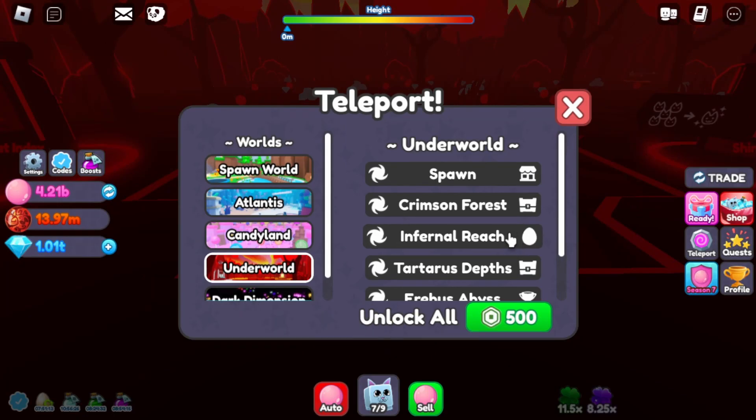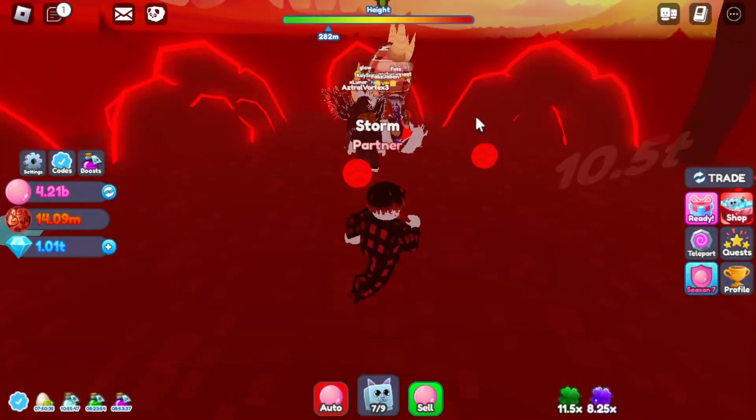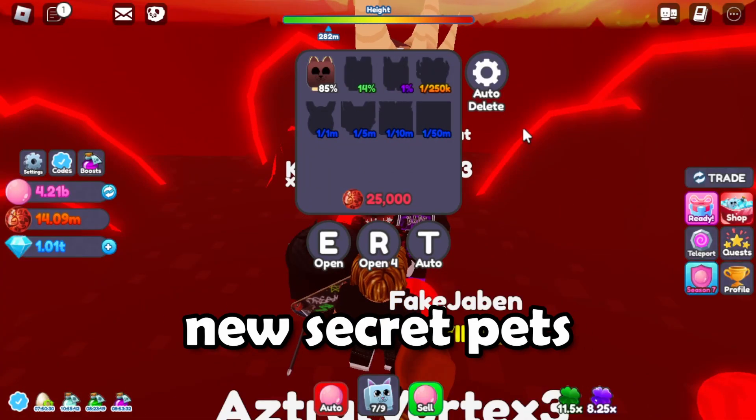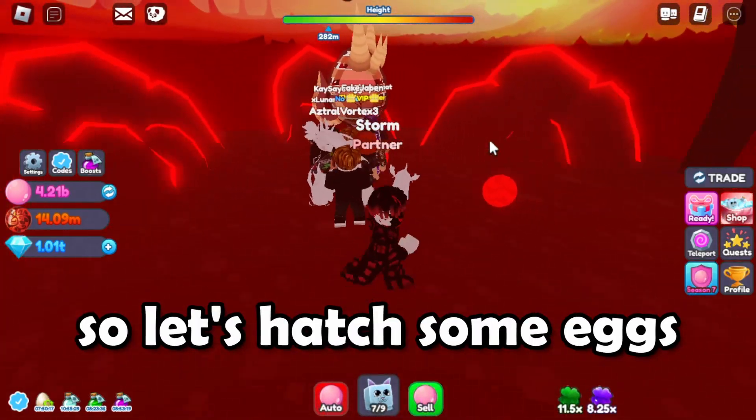The new egg is on the third island, so let's check out the new egg. There are four new secret pets, so let's hatch some eggs.